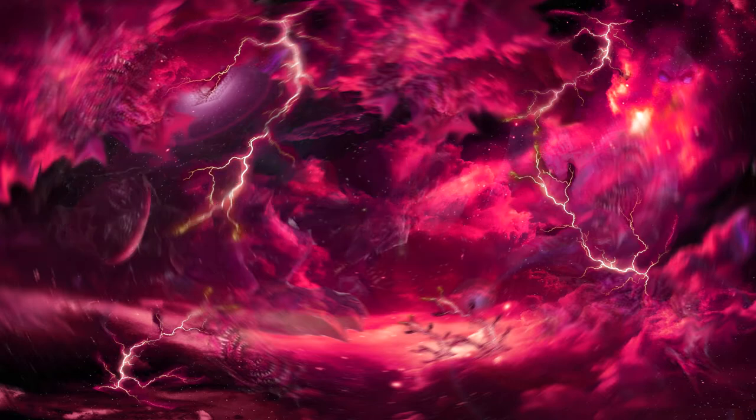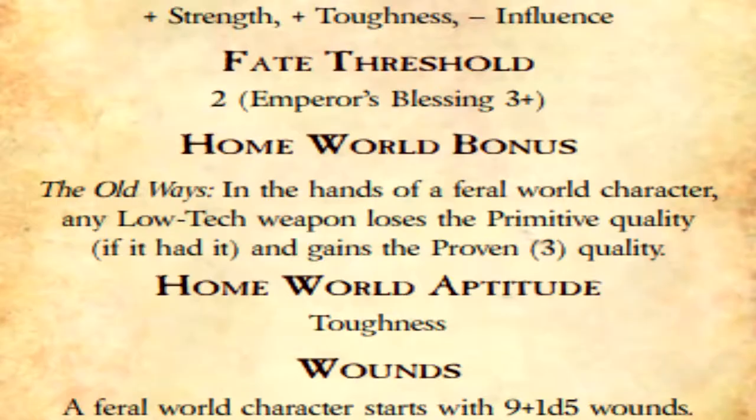Now that we're done challenging our Fate, we get a little bonus from our homeworld as a reward for making it this far. This takes the form of a trait, and in our case it grants us the skill the Old Ways and makes any and all low-tech weapons we use — like swords and spears — lose their primitive quality and gain the proven quality. Being a proven weapon means that when you're rolling for damage, any dice that roll lower than the listed value — for example, proven 3 — will be boosted to that value every time. You also gain a homeworld aptitude, in this case Toughness, but that's something to discuss later as well.